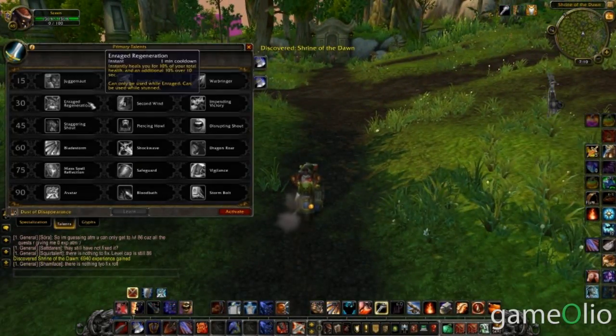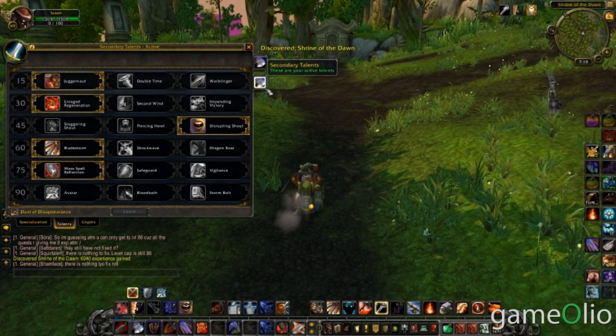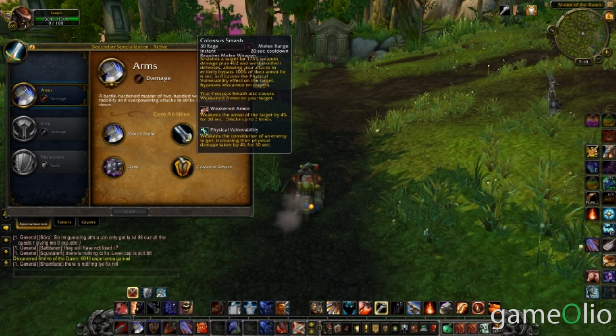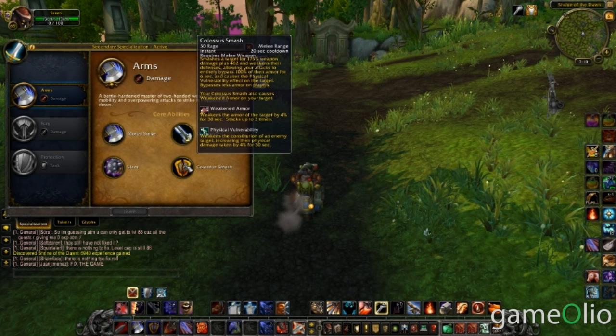One thing I should say is the talents have been changed. So your spec — the screen's just mixed around a little bit more. You choose which one you would like to be. I chose Arms because I always like Arms. So you get your four sort of basics — Colossus Smash. Now I don't know if you get that at early game right from the beginning. Maybe you do. Be interesting.